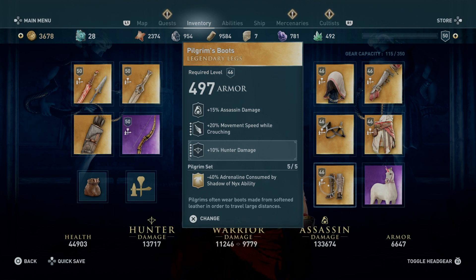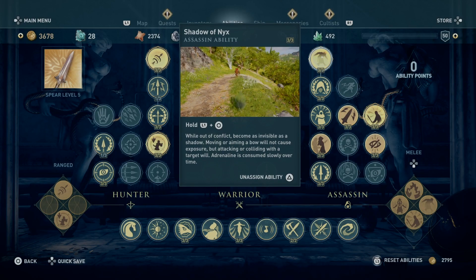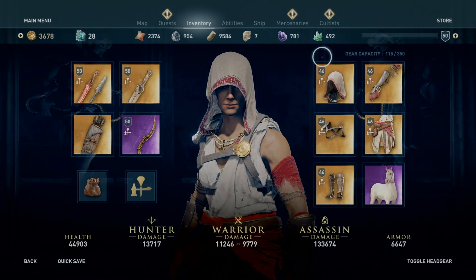For the full Pilgrim Set bonus you get minus 40% adrenaline consumed by the Shadow of Nyx ability. When fully maxed out, Shadow of Nyx does this: while out of conflict, become as invisible as a shadow — moving or aiming a bow will not cause exposure, but attacking or colliding with a target will. Adrenaline is consumed slowly over time, which is really good.